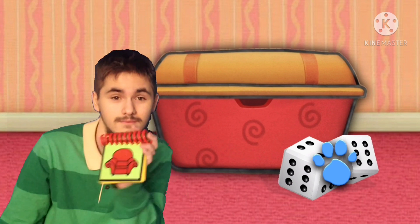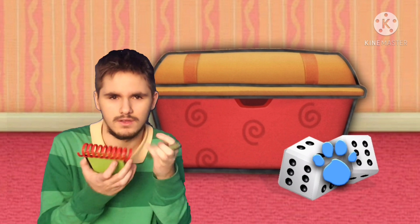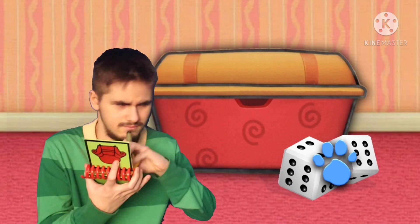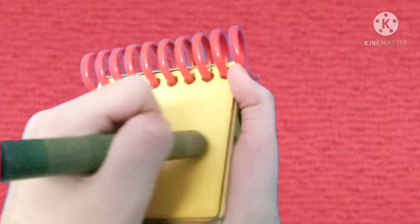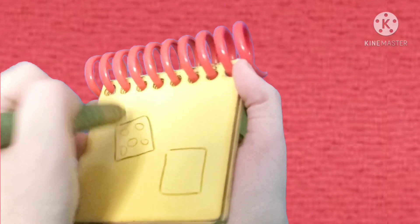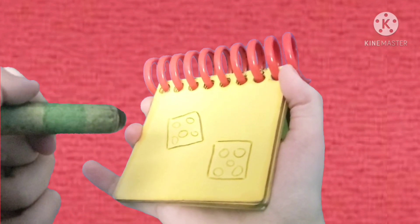You know what we need? Our handy dandy notebook! Okay, so — dice. Let's draw two squares, and then some circles. And there — dice.